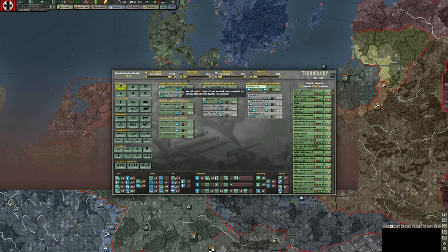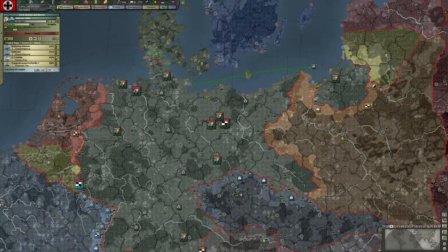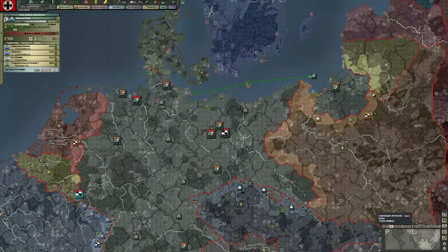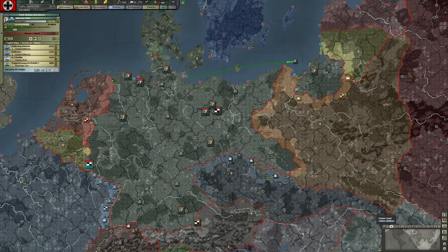We can see that we're producing a limited number of spies with our available leadership. I'm going to go up to three times speed — any faster, there are certain occasions where I'll go four times speed, but at five times speed you can't really control things; it's just too fast.